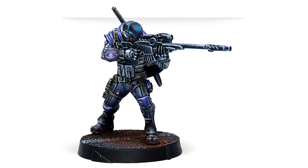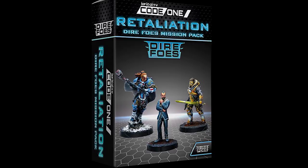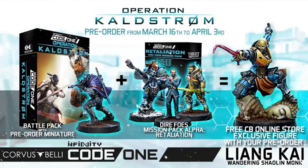This set is available to pre-order from Monday the 16th of March until Friday the 3rd of April, and if you pre-order during this time you will also get a free Mercenary Ninja model. There's also an additional release called the Diaphose Mission Pack Alpha Retaliation, which includes a model for Pan Oceania, a model for Yu Jing, and a civilian to be used in missions. Prices from Corvus Belli are €109.95 for the Operation Calstrom battle pack and €33.95 for the Diaphose Mission Pack. If you pre-order both together, you also get a free Shaolin Mung model usable by either faction.